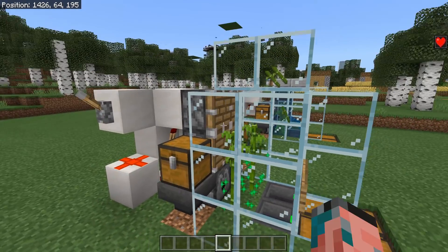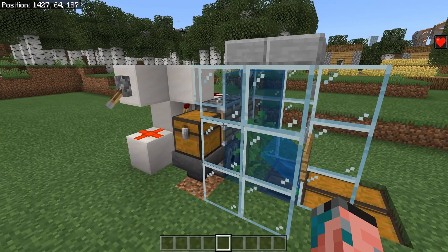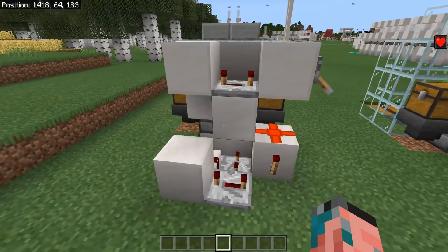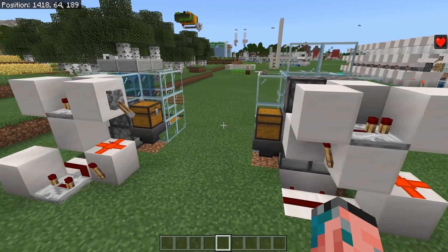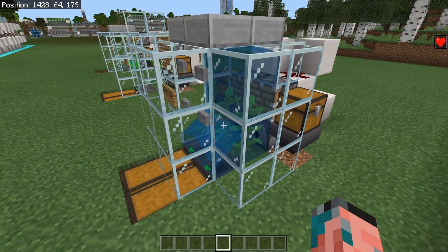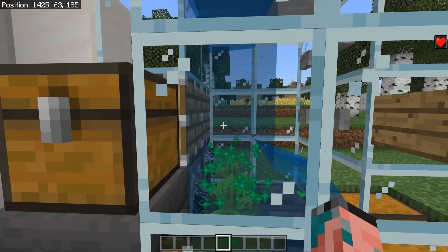The bamboo model is exactly the same but uses bamboo instead of sugarcane. As for the kelp model, this one is slightly different — we only have two pistons so that the water from above can reform down below, and we are slowing down the entire design. You may notice that the other clocks are on one tick, the kelp farm has to be on four ticks, and we need some additional delay down below for the activation of the dispensers as well, simply because water reforming is actually a pretty slow thing.